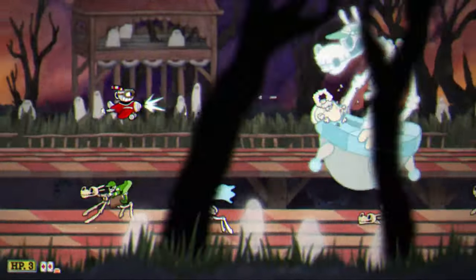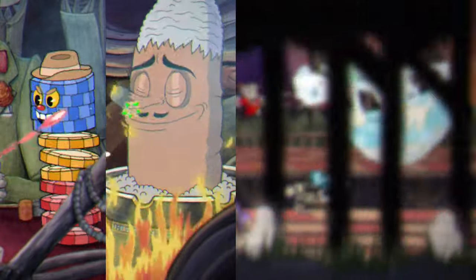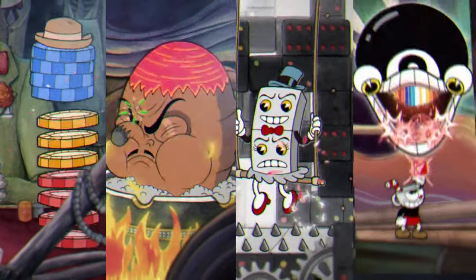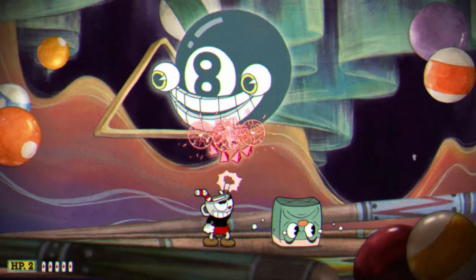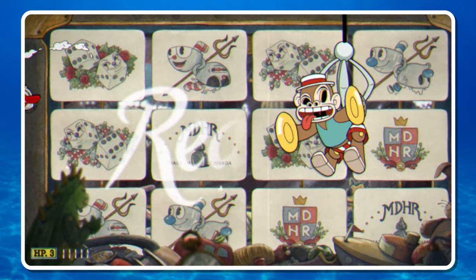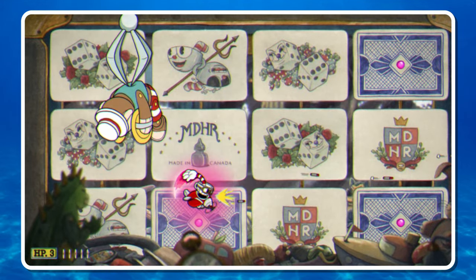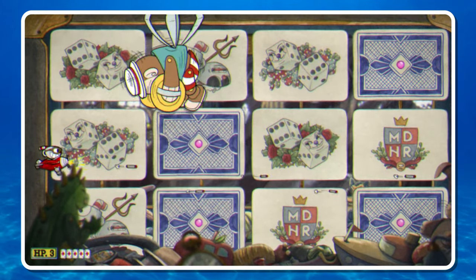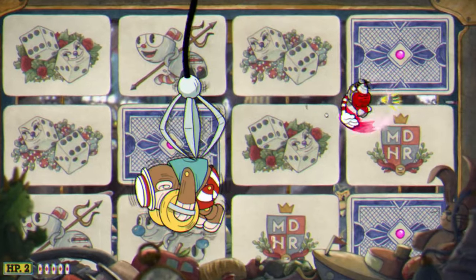So which fights are the easiest? There's number 2 — the chips, number 3 — the cigar, number 4 — the dominoes, and number 8 — the magic 8 ball. All 4 of these fights are pretty simple, have easy-to-dodge attacks, and happen fairly quickly. Above all else, be sure to avoid the monkey, number 9. That fight goes on for way too long and you're bound to get hit at some point, which sucks because it's right before King Dice and you'll need all the HP you can get.